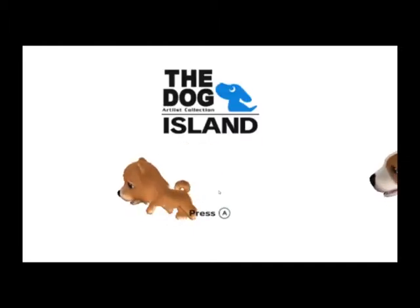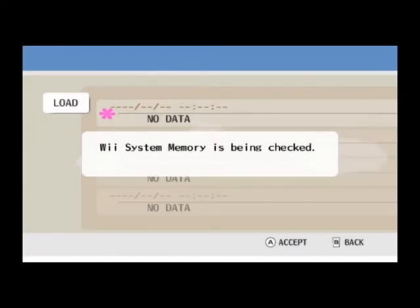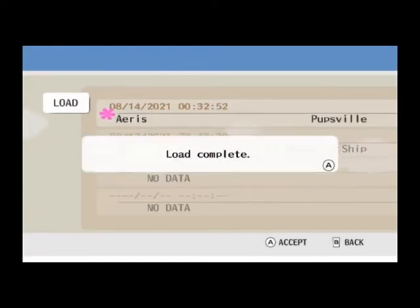As it turns out, hidden away in the files of the Dog Island is an unused map bearing the title Rune Cave. By replacing the data of another area, say Trilly Woods, we're able to visit this place in-game.